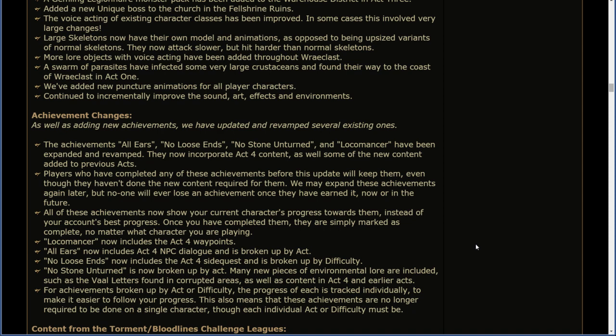Achievement changes. As well as adding new achievements, we've updated and revamped several existing ones. The achievements All Ears, No Loose Ends, No Stone Unturned, and Locomancer have been expanded and revamped. They now incorporate Act 4 content as well as some new content added to previous acts. Players who have completed any of these achievements before this update will keep them, even though they haven't done the new content required. We may expand these achievements again later, but no one will ever lose an achievement once they have earned it. All of these achievements now show your current character's progress towards them, instead of your account's best progress. Once you've completed them, they are simply marked as complete no matter what character you are playing.